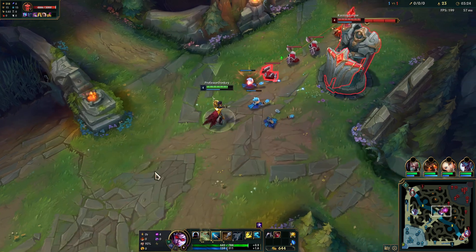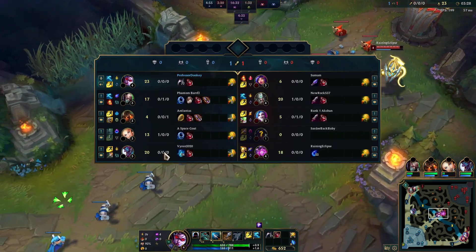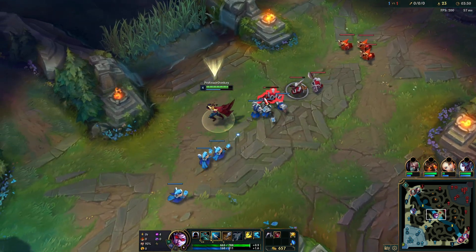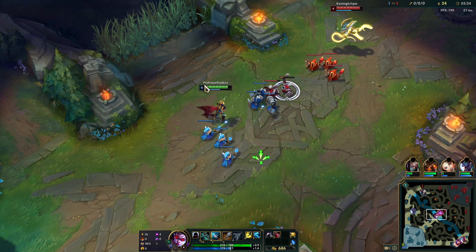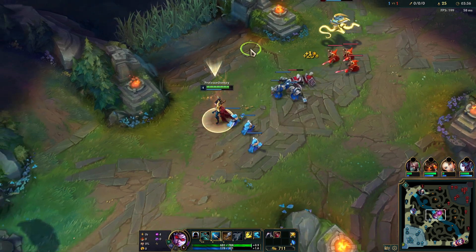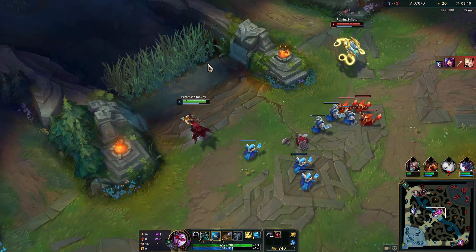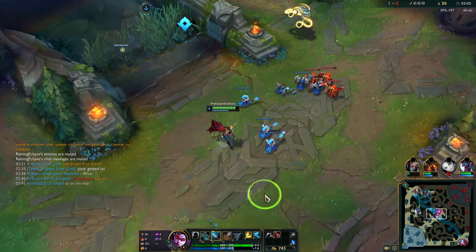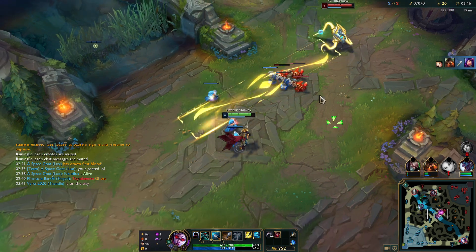We're gonna max Q first - at least get three points in it since we're going for an AD build over the on-hit attack speed build. I knew Falcon was warded there but wasn't able to confirm and get that five gold.